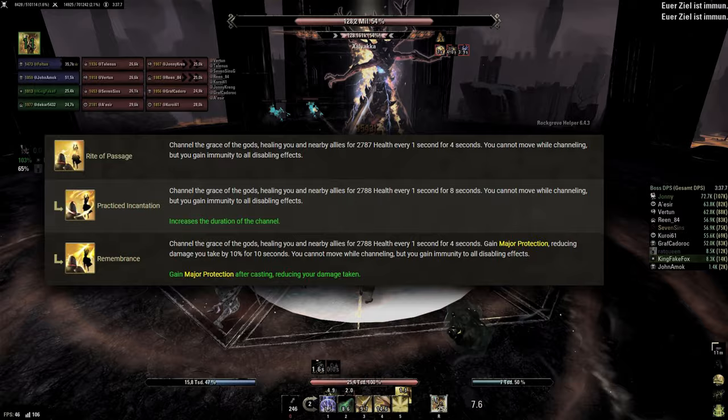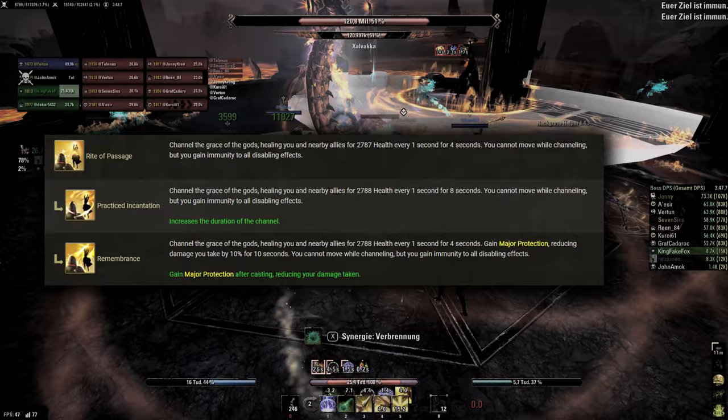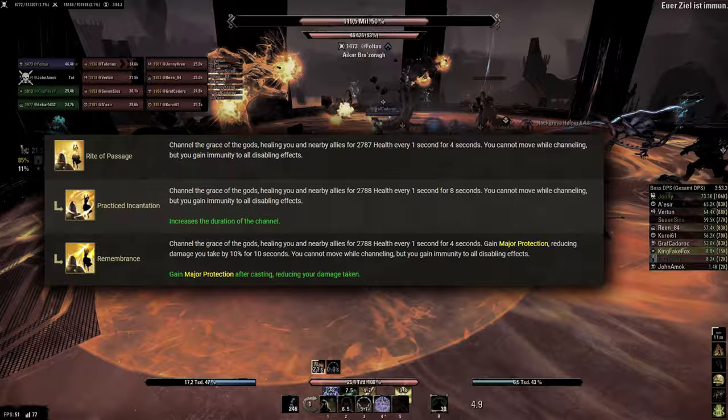Rite of Passage, the ultimate, is generally not used, as healing based ultimates provide very little value for PvE healing. Normal burst healing abilities already heal more than most players even have health, so what would be the point of wasting an ultimate for the exact same result? For a defensive ultimate, you're way better off using Barrier or Nova.